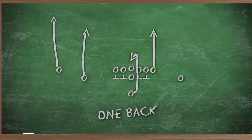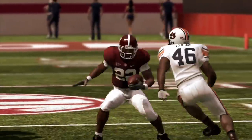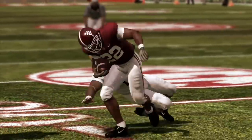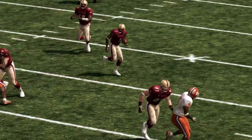Most people think of a one-back offense, you're obviously gonna have three or four wide receivers, but to make the one-back offense really effective you have to have a tailback that gives the defense enough of a threat to think that once in a while they're gonna be running the football.